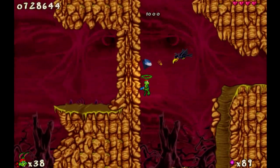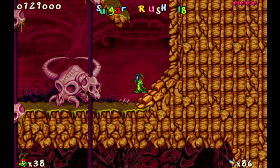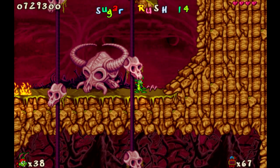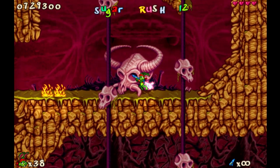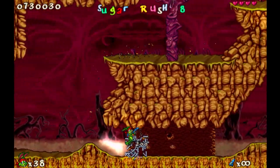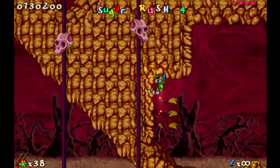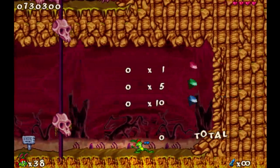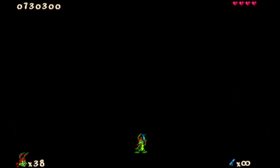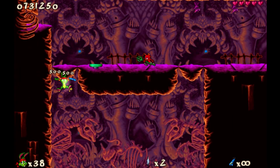Let's smash those blocks and keep going down. Get away from me, crow. Get away from me. There we go. Now you can try and hit me. I have the sugar rush and I am untouchable. Now you are running, aren't you? Before we finish the level, let's grab a few more tacos, and that is it.